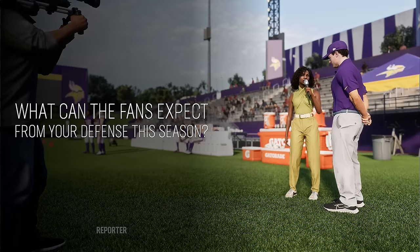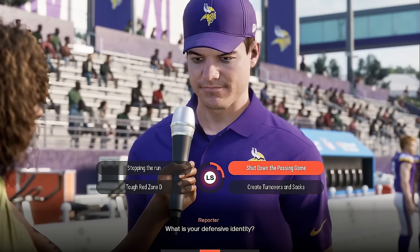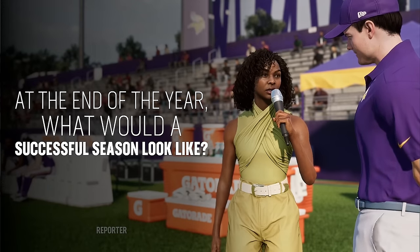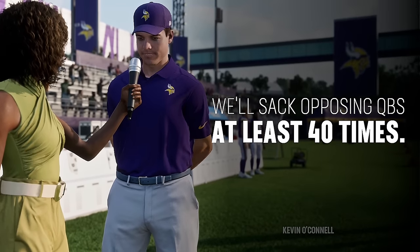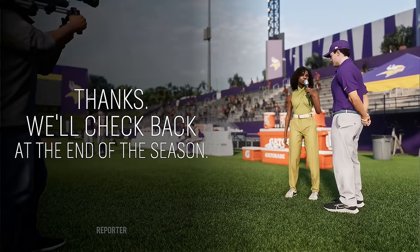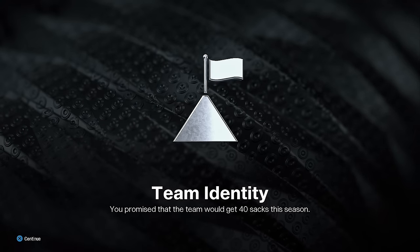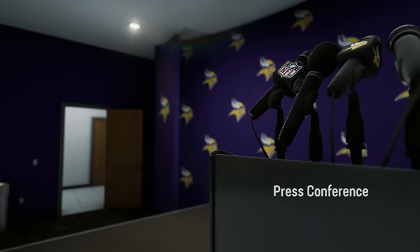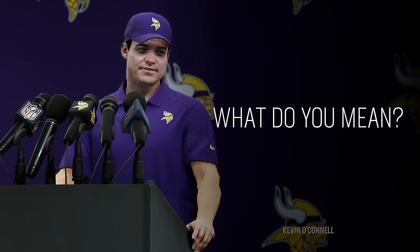There's another tough one asking what to expect from your team — for defense, you choose an identity like forcing turnovers and sacks. It gives you an actual number to hit, like 18 interceptions or 40 sacks. If you don't meet it, your team morale drops. You'll have a few of these at the beginning of the season that dictate your team's direction.